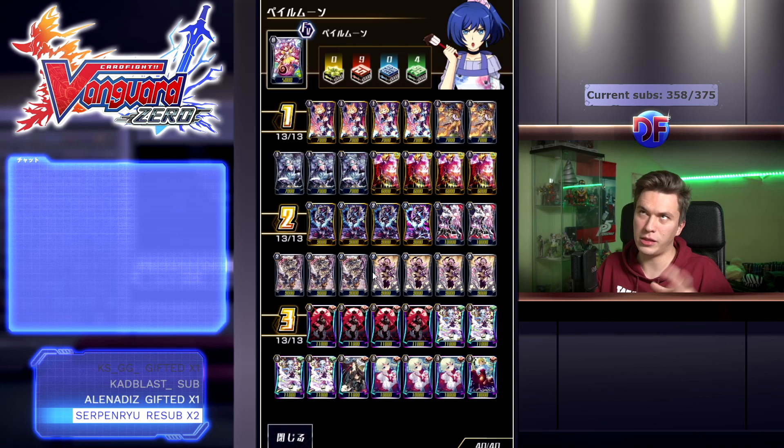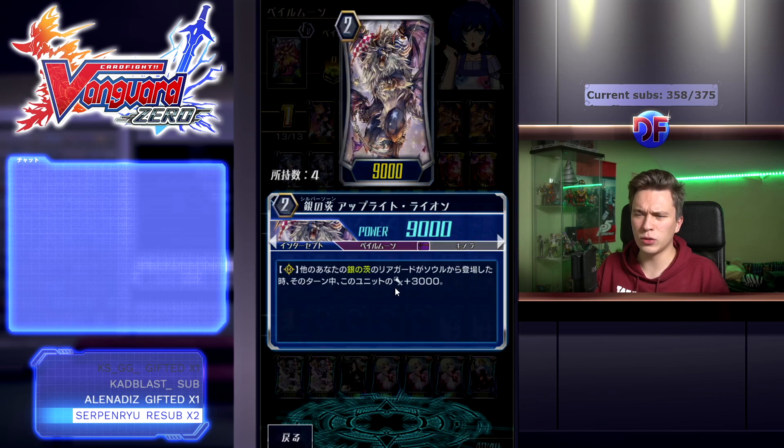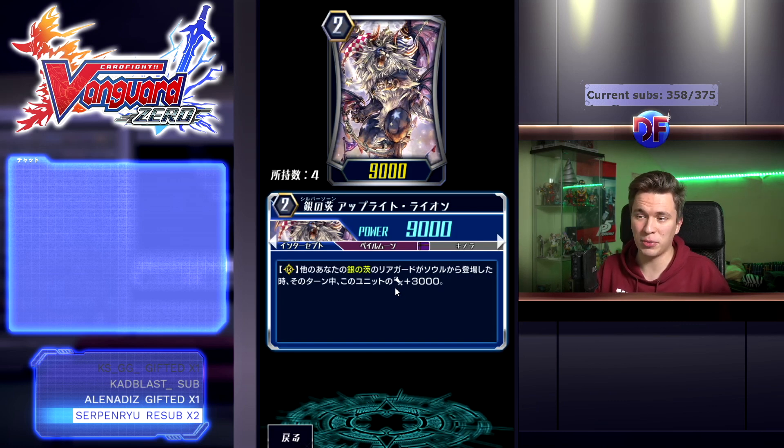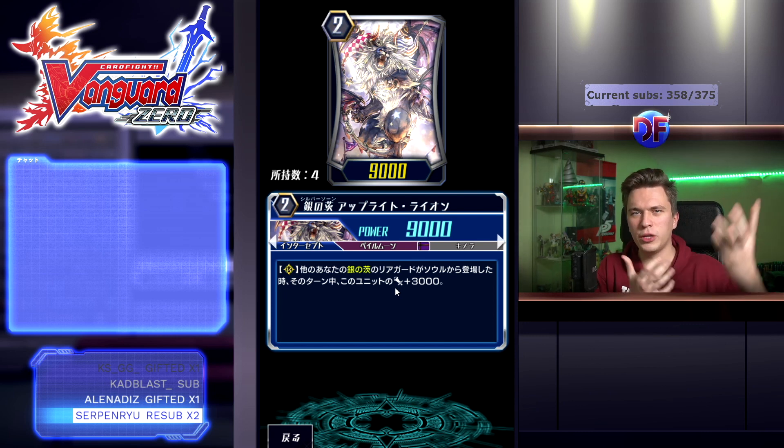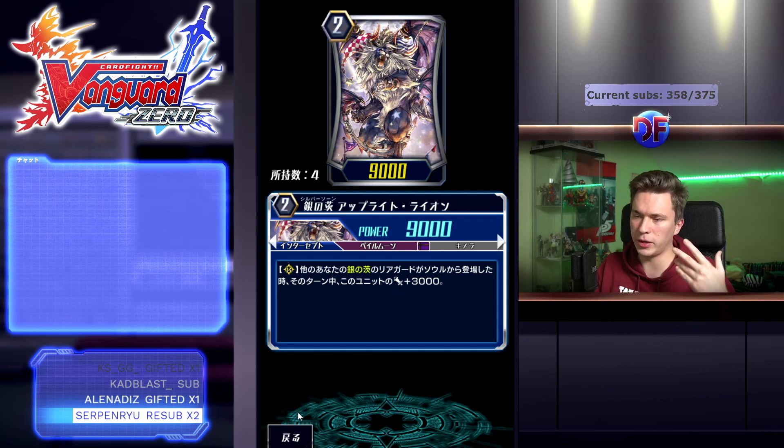Four 12k attackers, because we can sometimes lock the back row on the rearguard side and still have a 12k attacker that can hit on its own. I'm also running three of the Upright Lion — this card kind of skipped the wave and is in the current set. When you call a Silverthorn rearguard out of your soul, he gains plus 3k, so you can combine this with calling out a bunch with Luki's skill or during double Marichka and Alice plays to build up a lot of power. And that covers all the cards — we're running nine draws because we still need a lot of draws in this deck.